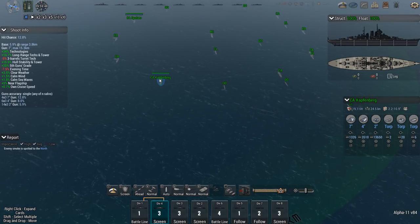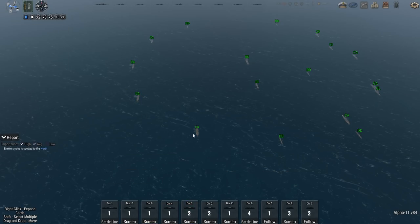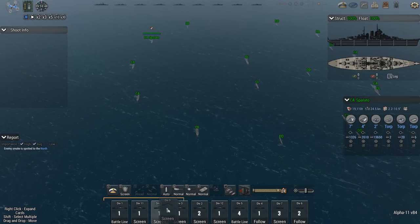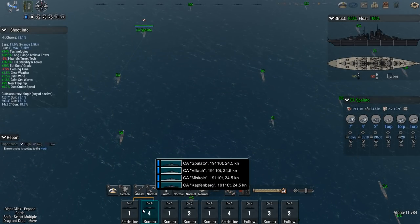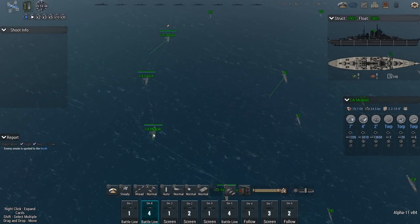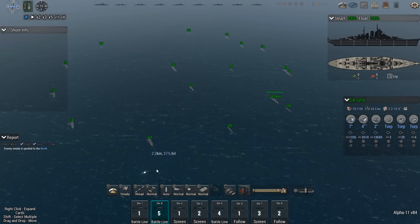I need to reorient and reorganize my fleet, because as it is now this is not going to work. So we're going to detach these guys — this is again something I would very much like to see changed in the game. We're assigning ships to divisions: div 8 gets Spalato, Villach, Miskolch, Kampfenberg, and the last heavy cruiser Tyrol. Join div 8. Your orders: follow the battlecruiser.